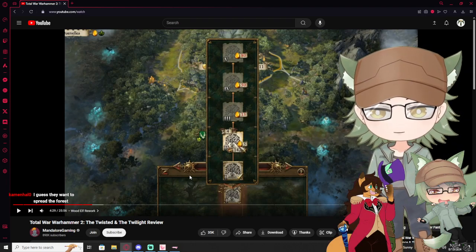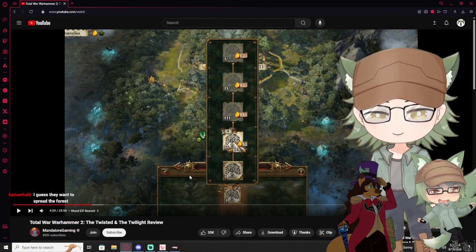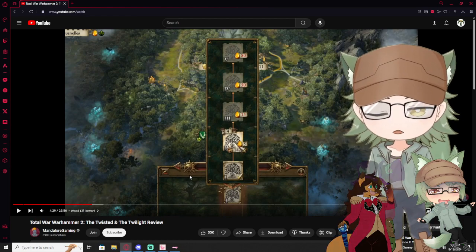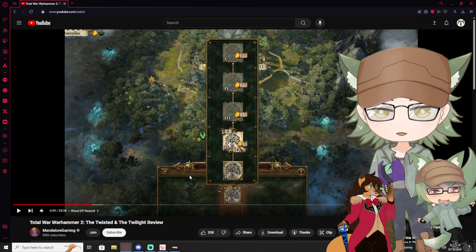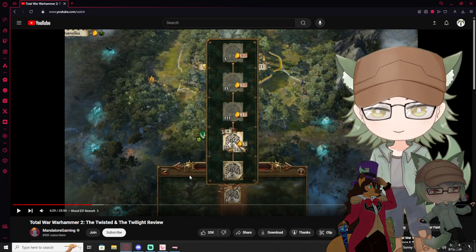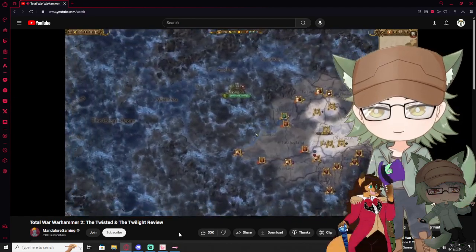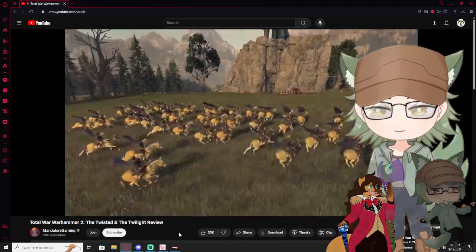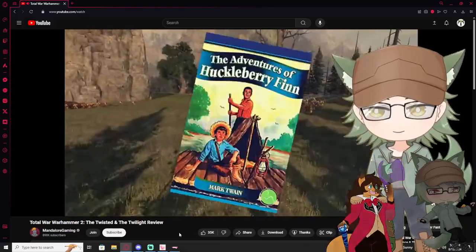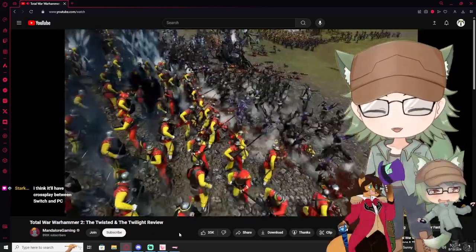Funny enough, I did play a Wood Elf campaign as Durthu — who is angry treebeard that wants everyone to leave the forest now. He has a giant wooden sword. This goes for all magical forest settlements. There are a lot more of those now, so I'll try to make it less confusing.